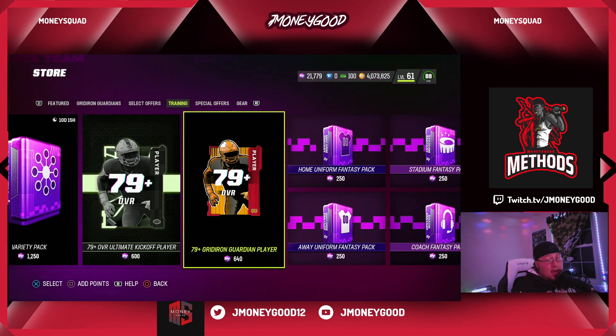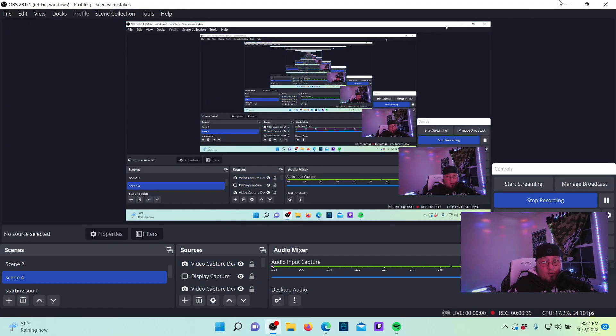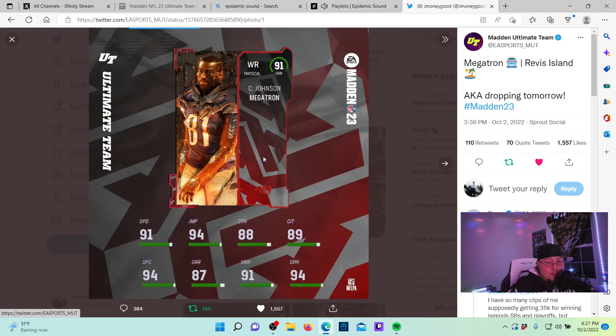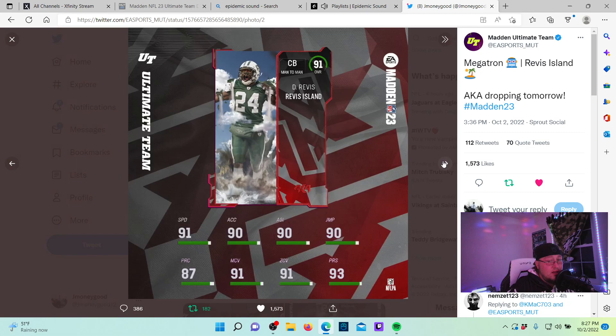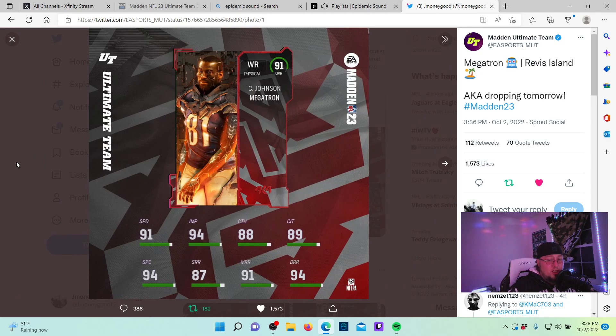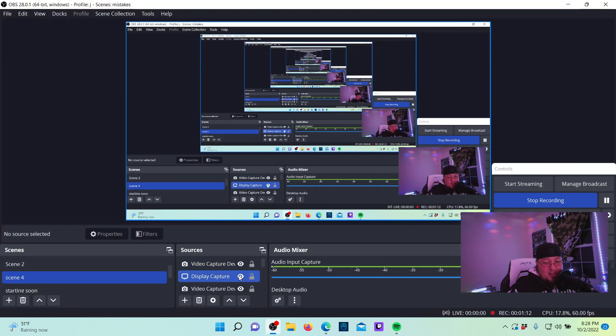We also have AKA players coming tomorrow. Let's hop over to Twitter real quick to check out the new AKA players dropping in game — Calvin Johnson, Megatron: 91 speed, 94 jump. I have a ton of these 83s pre-built. I was rolling packs using my pack trash to build up some 83 AKA players so I could sell them tomorrow, or try and cop one of these players depending on their price. Everybody's going to want that Calvin.